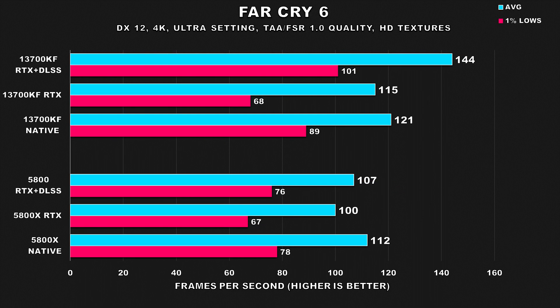Far Cry 6 performed better on the Intel system at native settings. When we turn on ray tracing — which is just a light implementation of ray traced reflections since it's an AMD-sponsored title — there is a performance hit, but it's not drastic and both systems were still offering a fairly smooth experience. The average frame rate was 15% better on the 13700KF. This game doesn't support DLSS, but it does support AMD's FSR, which works on Nvidia GPUs. Using the quality preset, both systems saw a performance uplift, but the effect on the 13700KF system was more profound — around 35% better average FPS and 33% better 1% lows — because FSR renders at a lower resolution and the CPU comes more into play.